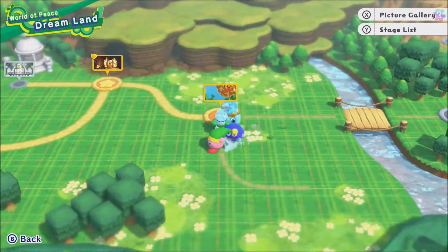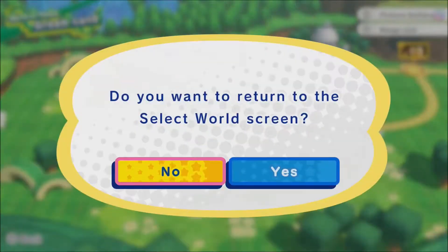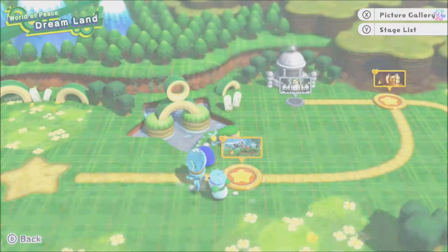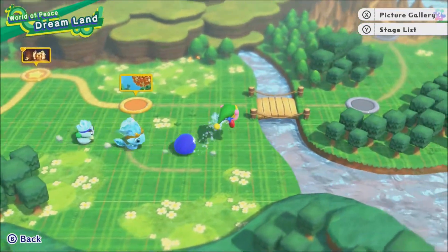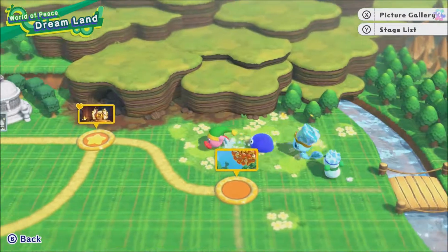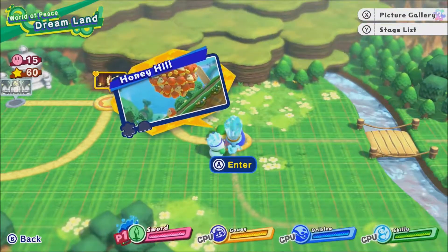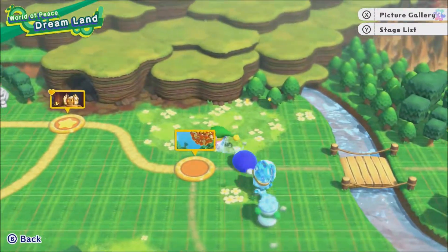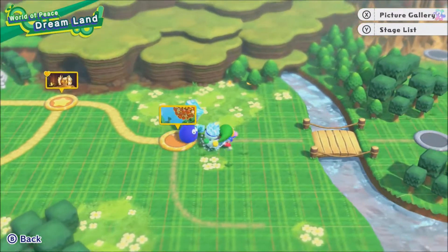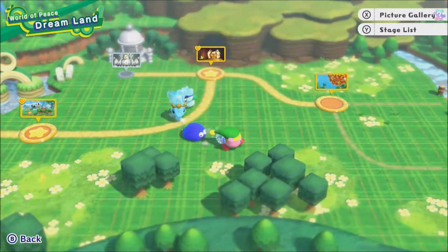We got our friends trailing behind us. Here's the list of stages. We got our trail of friends behind us and we're circling this area — Honey Hill. That's going to be it for this episode. Trust me, this is a lot shorter than the episode of Bayonetta that's going to come out tomorrow.